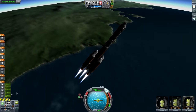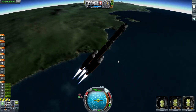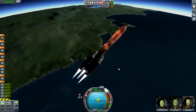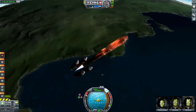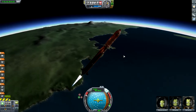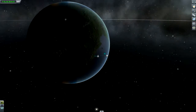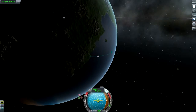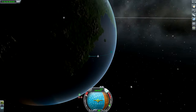Here we go. Let's turn back Prograde. Now that we are getting out of the thick part of the atmosphere, we can really pick up speed. We want to be as fast as we can for the skipper to kick in, because it doesn't pack the punch that the mainsails do. We want to be really hauling the mail to help this guy out. We separate and it's slowing down a bit, but we are still gaining altitude, which is all that's important.